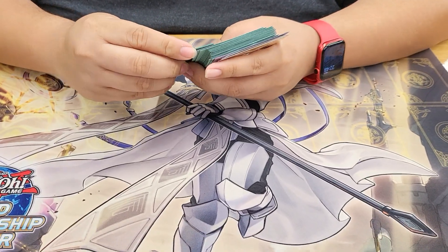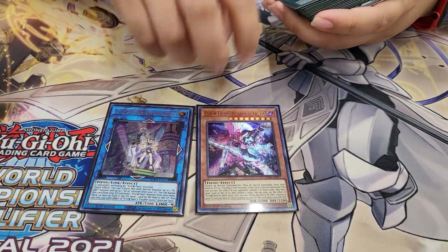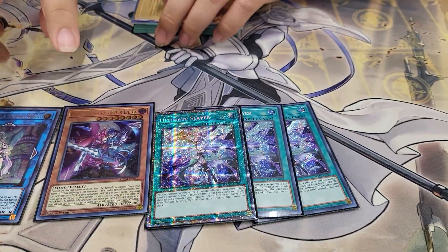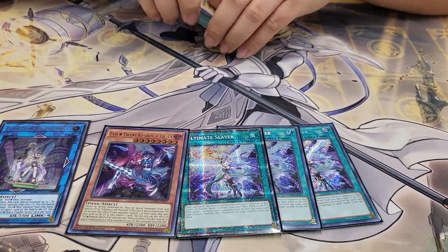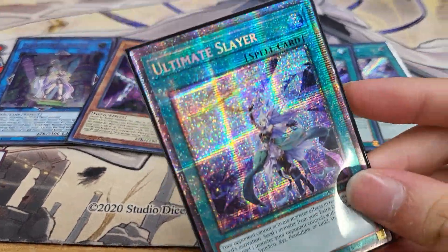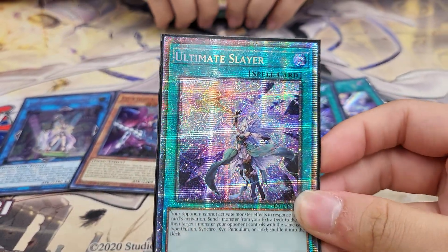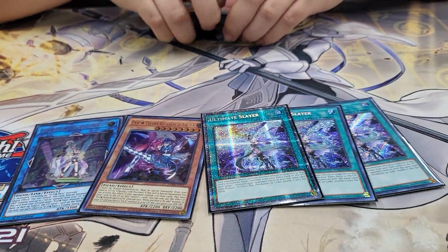I think I want to play Borrelswrod because I like kill shots better. Now for the side deck — it's kind of wonky, bear with me. We're playing the Life Twin cards to enable Ultimate Slayer. Against mirror matches, this one card breaks the whole board. I didn't get to use it today — I didn't need to side the cards in, because I played a lot of Sword Soul.